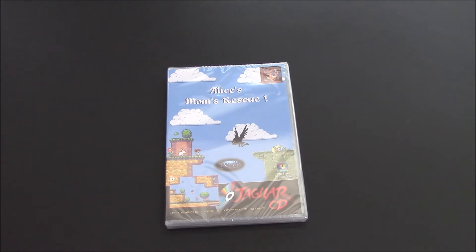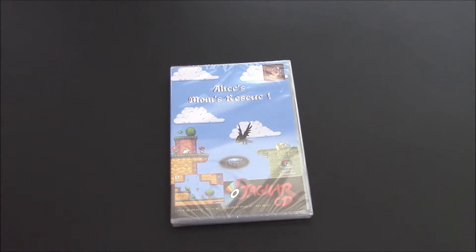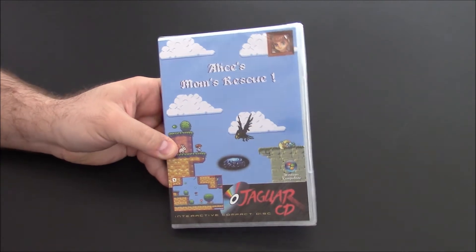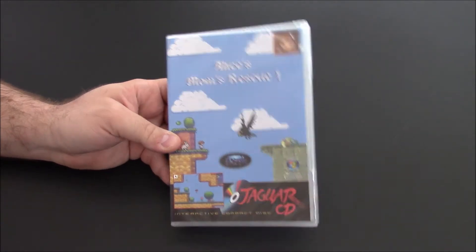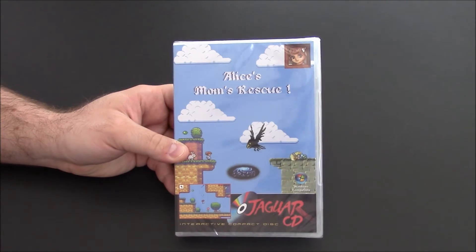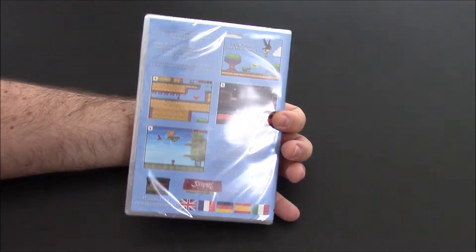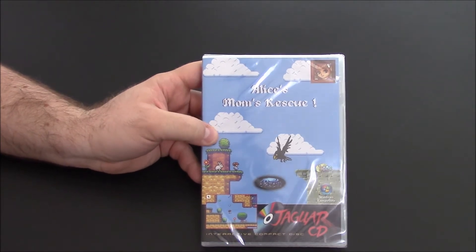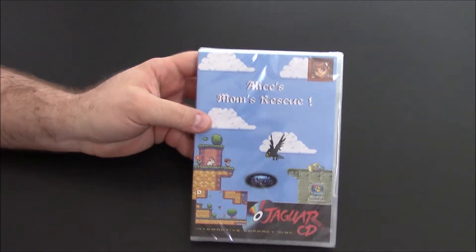But anyway, here it is — it's Alice's Mom's Return for the Jaguar CD. That's right, this is a brand new game for the Jaguar CD. Now if you watch other channels you might notice this game is kind of familiar. Adam Korlik over at Figureout Productions actually has a Dreamcast version — this is actually a port, and apparently this developer is porting this game over to multiple systems.